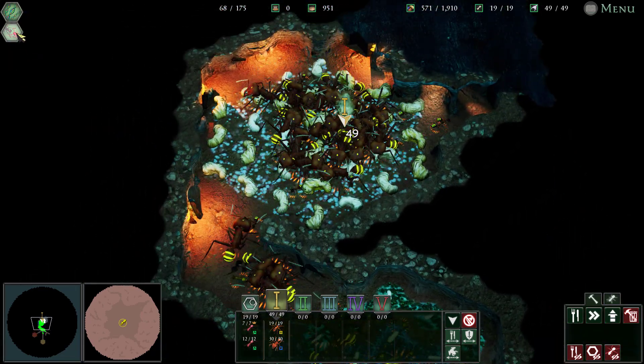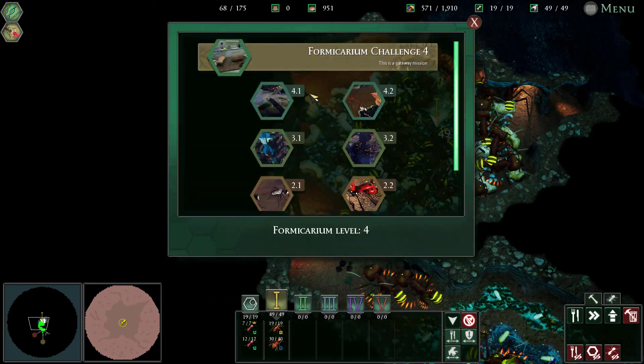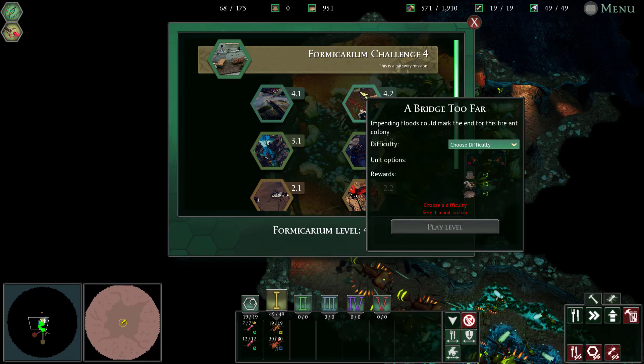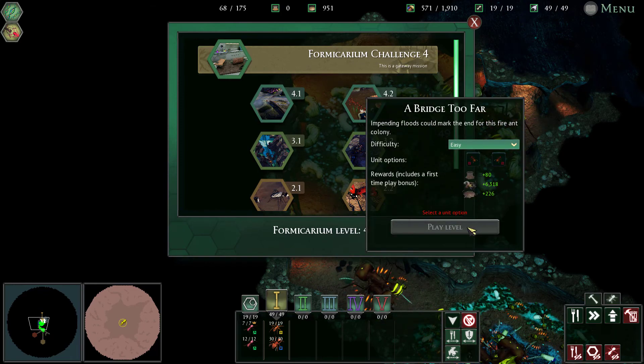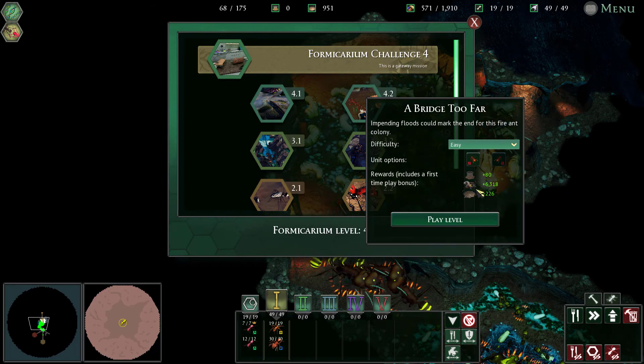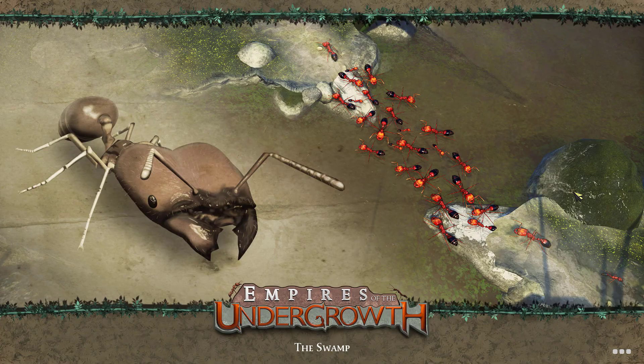Before we do that, and we've got everything already as you can see, let's go to 4.2 — A Bridge Too Far. We'll do the basic good stuff first. We will have our pervasive ants dealing with it, so we can have two ants for every tile. Fire ants are pretty cool!